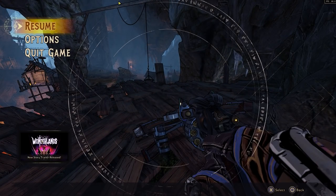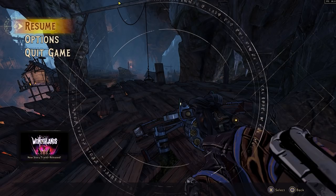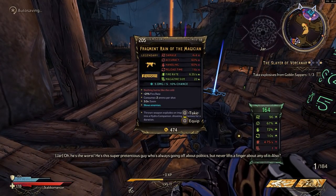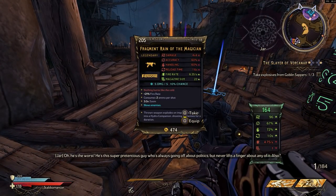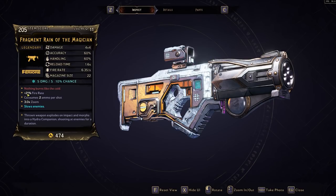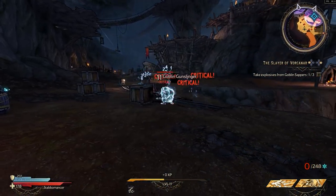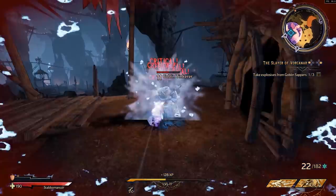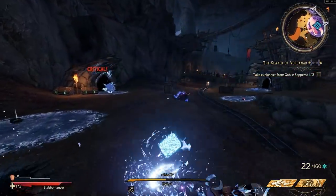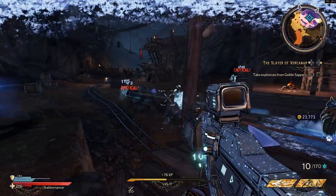Before I look at this — if anyone doesn't want to be spoiled by legendaries, now's the time to look away. All right, we've got a legendary: Fragment, Reign of the Magician. This is actually the first weapon legendary I've gotten other than melee weapons. Red text says 'Nothing burns like the cold' — thrown weapon explodes on impact, morphs into a hydra companion shooting at enemies for a duration. When you hit enemies, it ricochets out and tracks down other enemies — this thing is actually pretty dope!